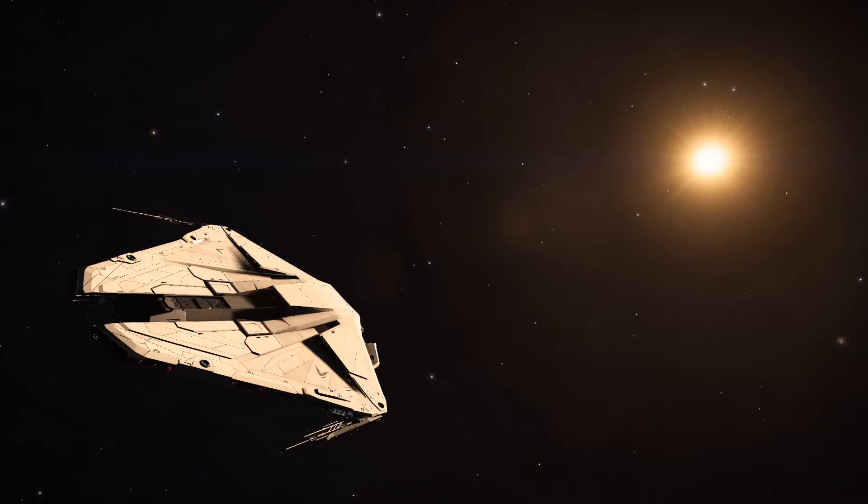For those of you who are more familiar with long distance travel and planetary landings, I will include a timestamp if you don't want to listen to me talk non-stop for 20 minutes. All you will need for this is a ship with a decent jump range, an SRV bay, also known as a planetary vehicle hangar, and a detailed surface scanner.